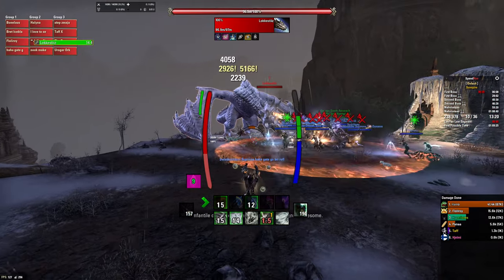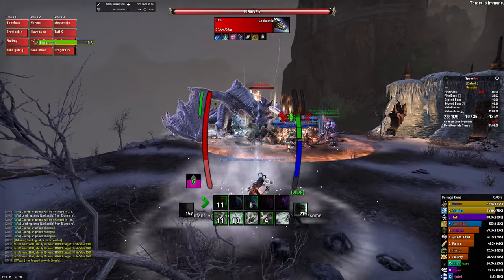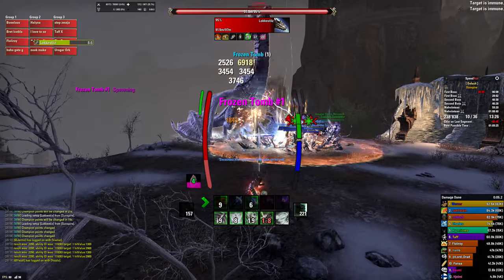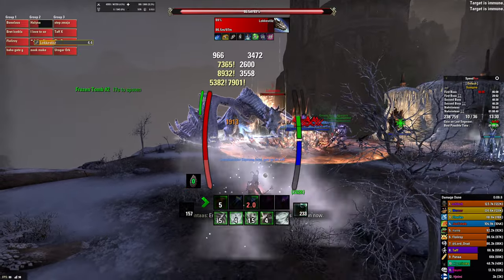Hey there. In this video I'm gonna go over everything you need to know about how reflecting damage works, which is particularly useful when main tanking Locestius because you can deal decent damage by standing far away from him and constantly reflecting his Frostbolt.